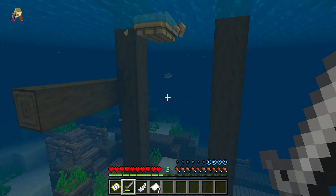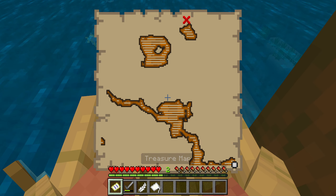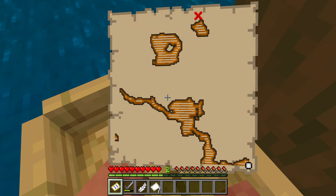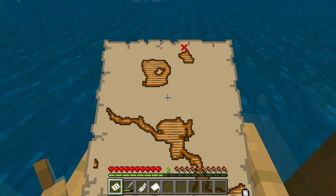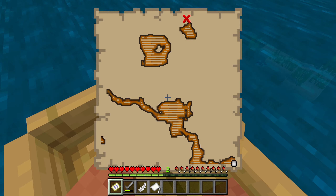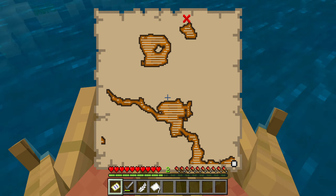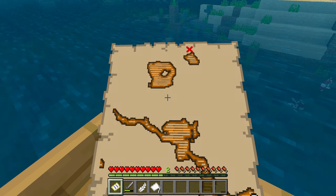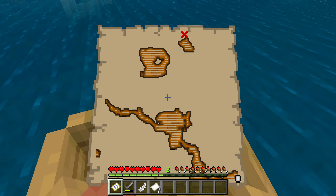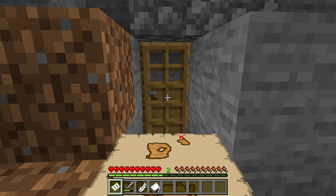Yeah, we got a treasure map — why is my stuff down there? Is that everything? I don't think it had too much. Okay so we got ourselves a treasure map. Interesting — oh yeah, look it shows where we are. I think that's what it is, I think it's the treasure map. I remember collecting something from it. Okay, let's go collect our stuff.